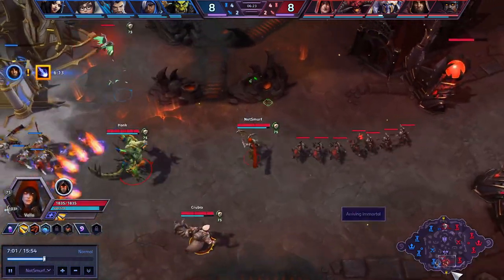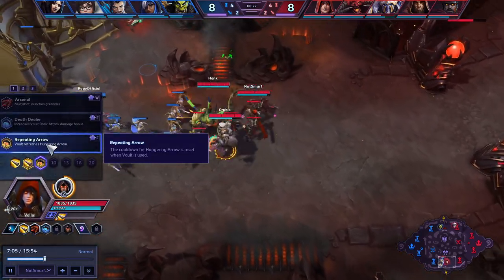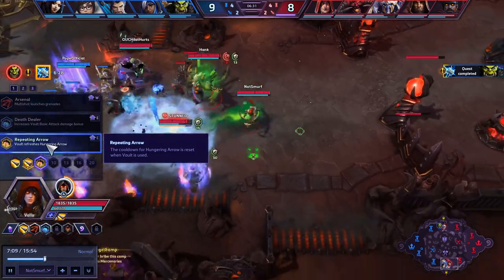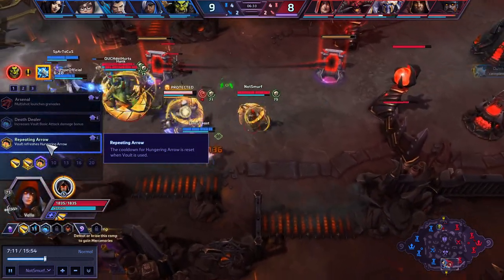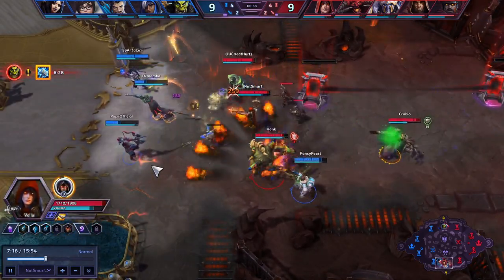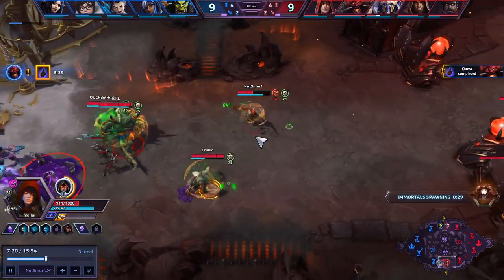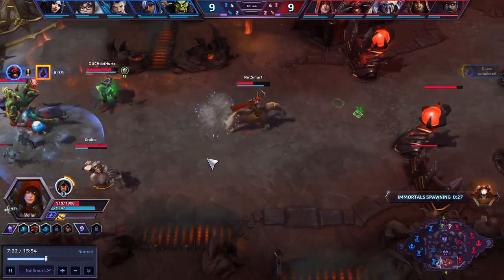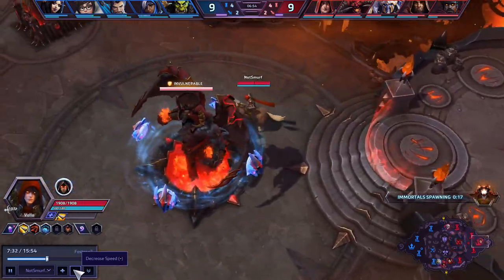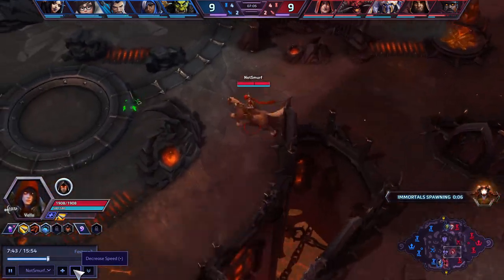Right now I'm just trying to stack Puncturing Arrow. I could go down here and probably rip a camp very quickly. Once you get Repeating Arrow, you can do about half of the camp's health in one go. So keep that in mind — if you ever decide you want to quickly rip a camp, you can do about half, and then to get the other half, you're going to have to wait 10 seconds. We go for just a little bit of damage there, take a step back. I could back here, or I could go straight up to the objective — I decide to back.